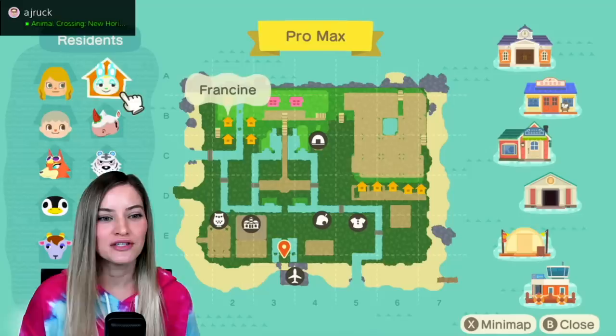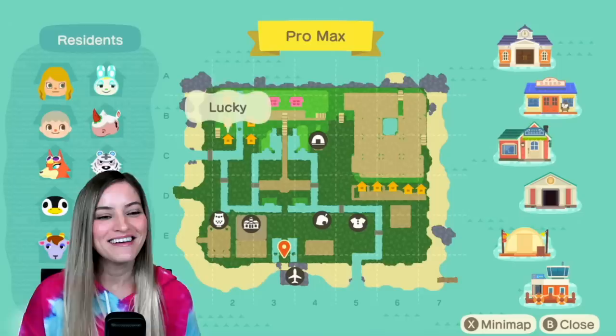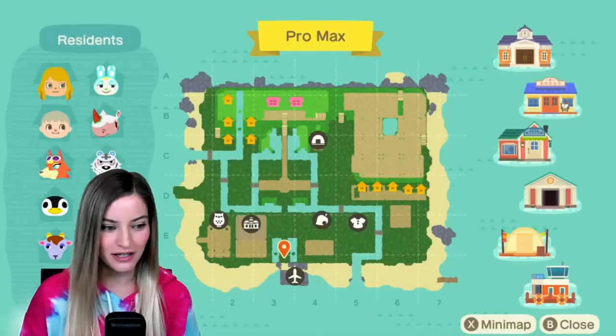I made it for my dog so that I could use it for storage. These are my villagers: Francine, Meringue, Rolf, Bella, Lucky, Raymond — we did a 10-hour stream to get Raymond, that's a whole other story. We have Knox, Kidd — it's actually his birthday today — Aurora, Adi, and Maddie. So here's my map and here's how everything is laid out.